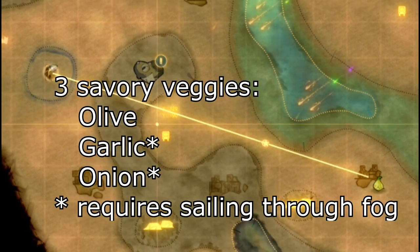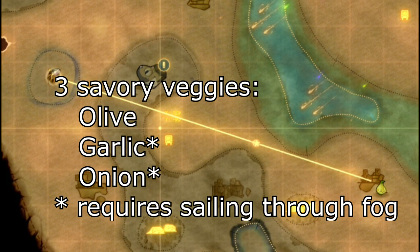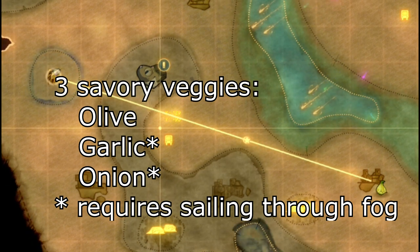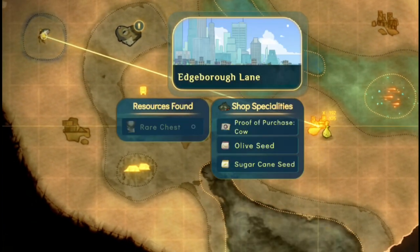There are a total of three savory vegetables in the game: olive, garlic, and onion. Garlic and onion require the ability to sail through fog to obtain their seeds, and olives you can buy directly from Edgeboro Lane, which is right here on the map, very close to the tuna location.